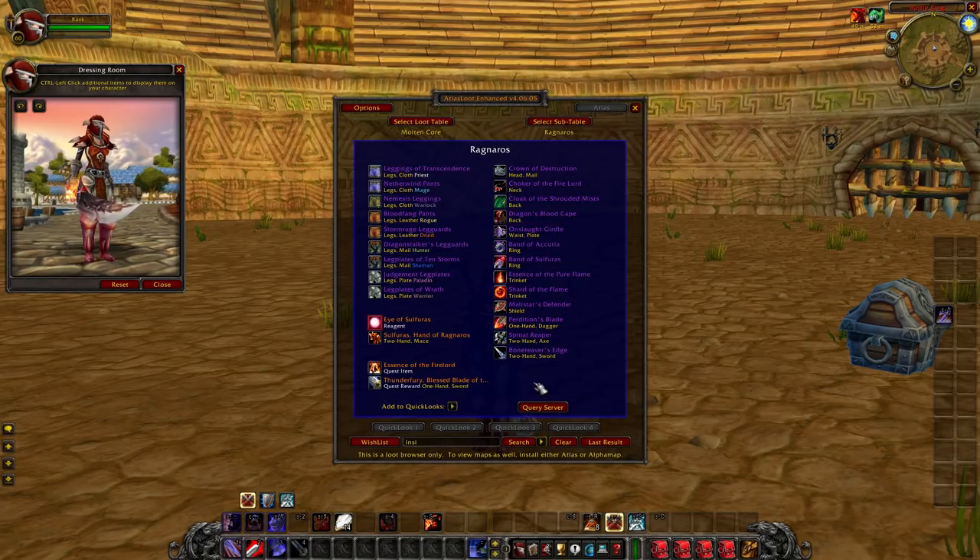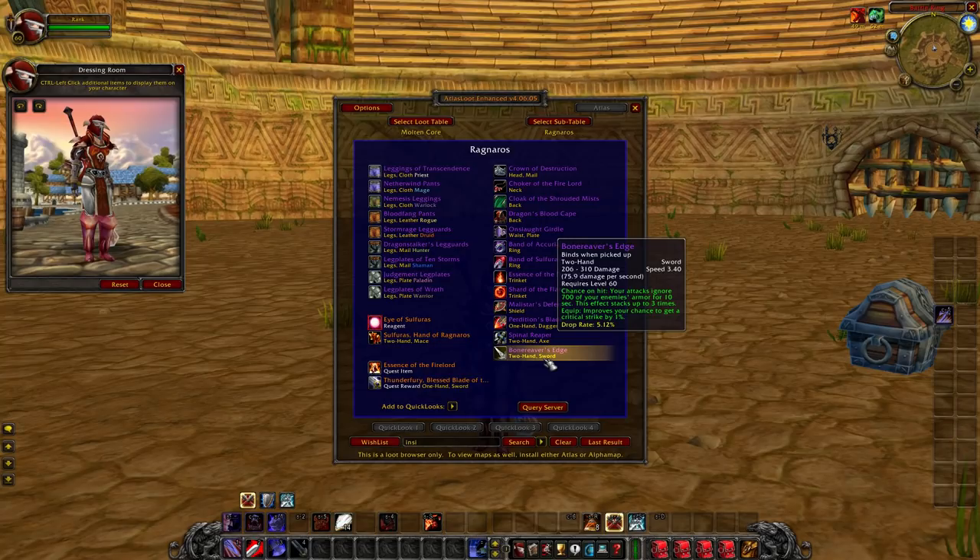Bone Reaver's Edge has a chance on hit to make your attacks ignore 700 of your enemy's armor for 10 seconds, stacking up to three times. With three stacks you can ignore 2100 armor. A mage only has about 1600 armor, so even with two stacks the target has about 200 armor left. When a target has zero armor, your attacks deal true damage.